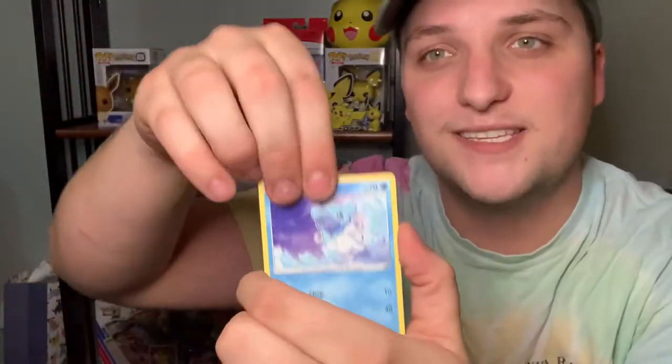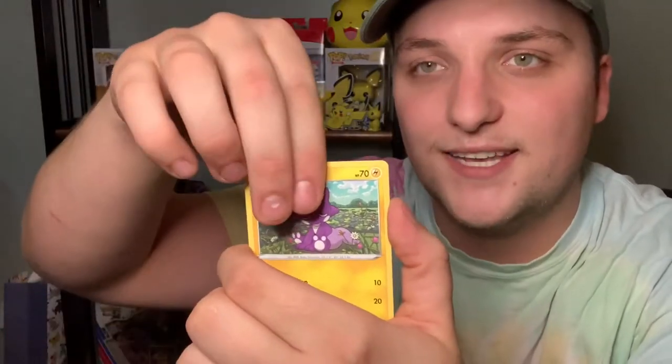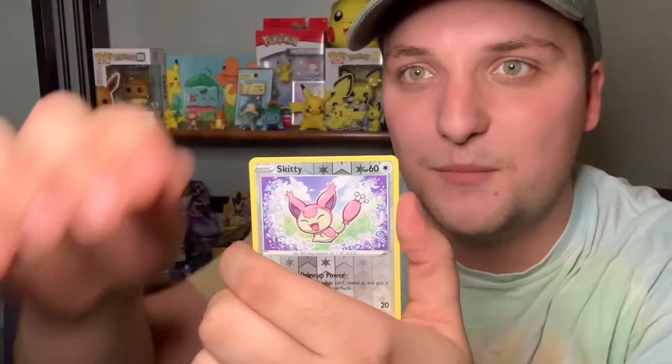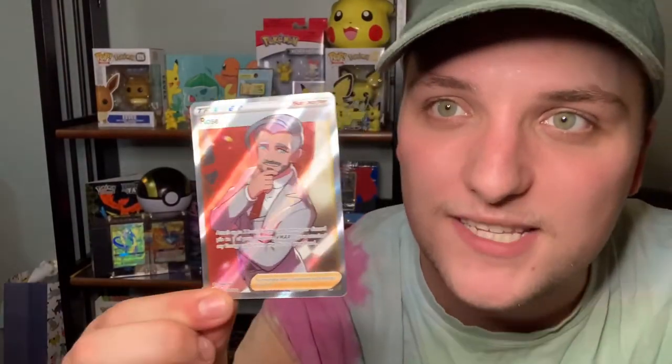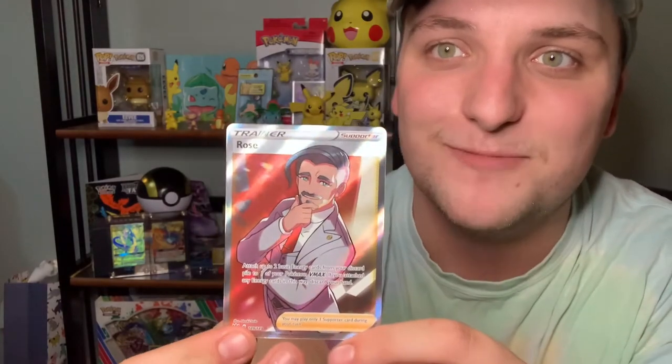I hope that you guys can feel that through the screen. Bunnelby, Toxel, Skitty — nice, dude! This is one of the cards I wanted. It's not the rainbow version of Rose, but look at that guys. I love those solid color geometric textures on the back of cards. This just made the whole pack opening worth it! I don't even know how I can follow that up other than hoping that maybe this one has the rainbow version of Rose. How cool would that be?